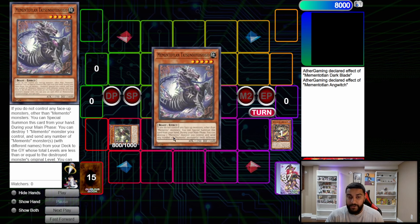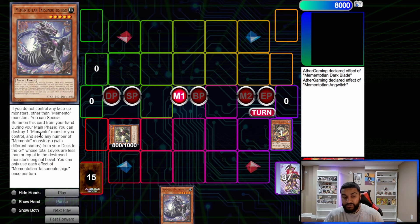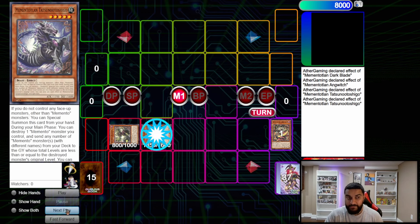From here we use Anguish to add Memento Tatsunoko — or Fushigoro, whatever you want to call it. This card says: if you do not control any monsters other than Memento monsters, special summon this card. During the main phase, pop one Memento monster and then send monsters from your deck to the graveyard equal to the level of the destroyed monster. Because we only control Memento monsters, we summon Fushigoro and use this effect to pop itself.